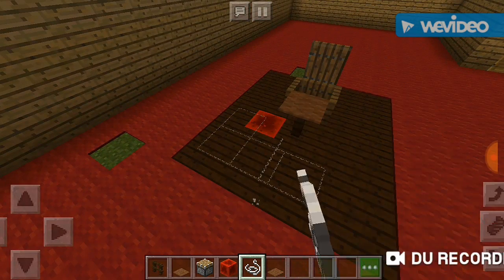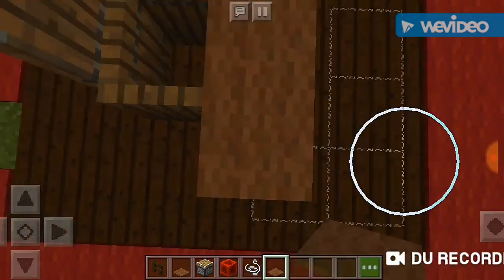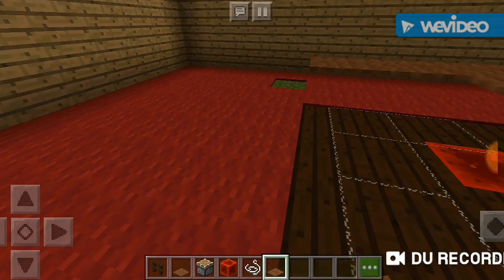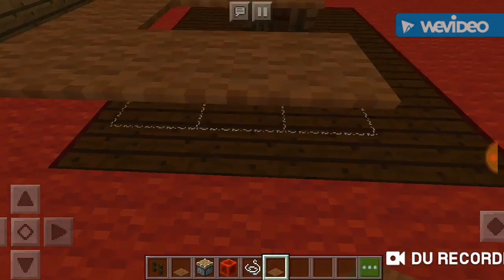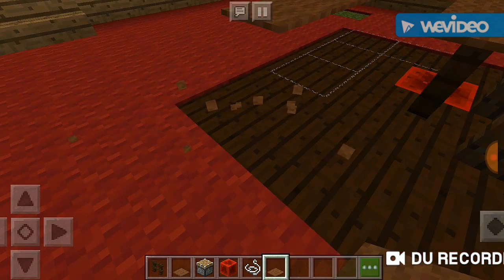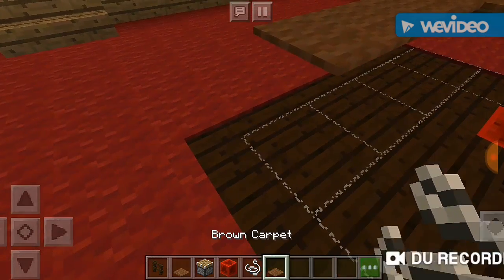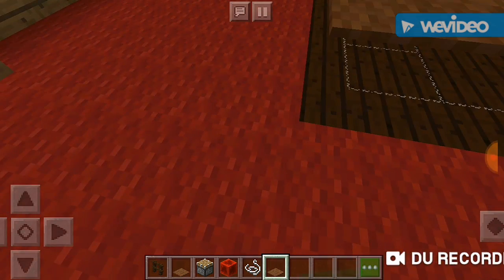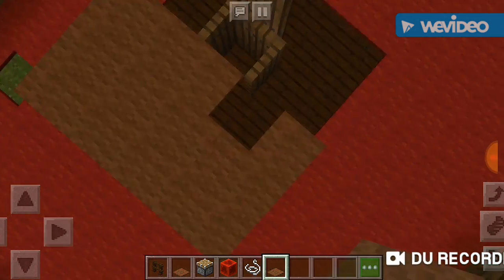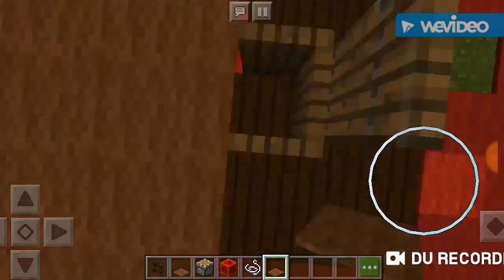Basically, you cannot remove the string because the game will not let you — because how could you have a carpet floating in the air? I mean, Minecraft doesn't really do physics, but it's trying to do a little bit. Anyway, then you just place your carpet, whatever color it is, and place the carpet. There you go!